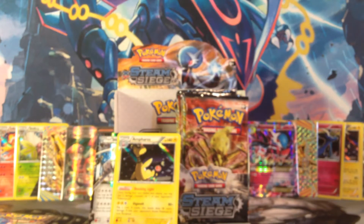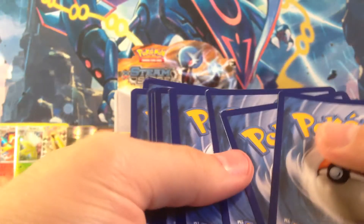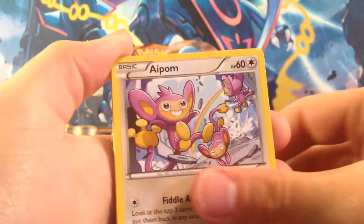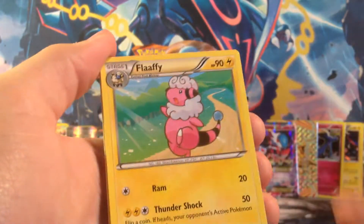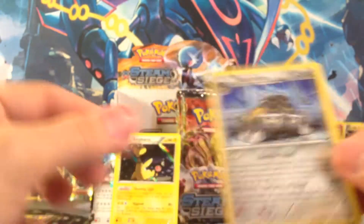I'd imagine the pull rates have to be pretty similar from the left and right side — the packs are random. Oh, look at that card damage, that's so sad. It's a good thing that's not the rare or anything. We got Drifloon damage. You might just have more stuff on one side. Monferno Reverse, and our rare is a Bastiodon regular rare.